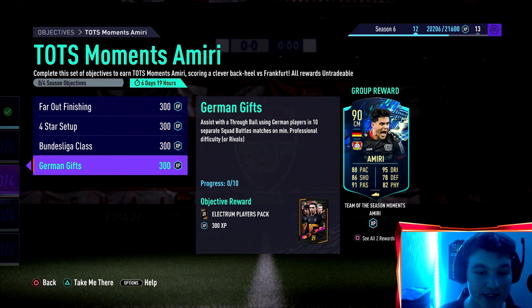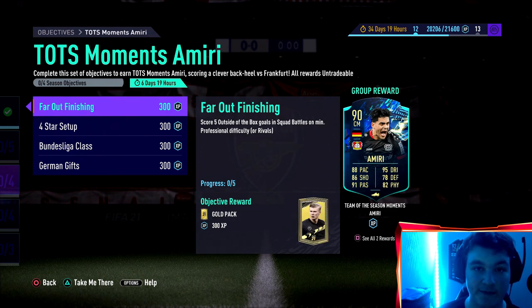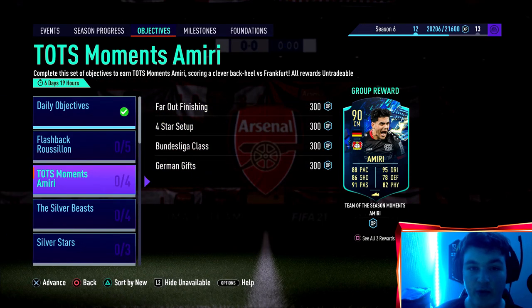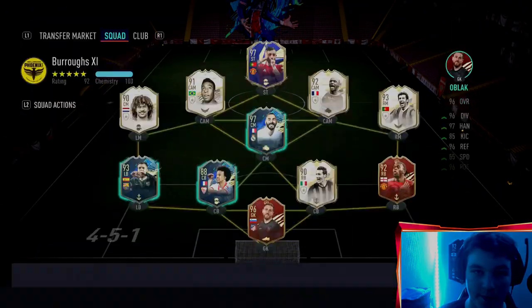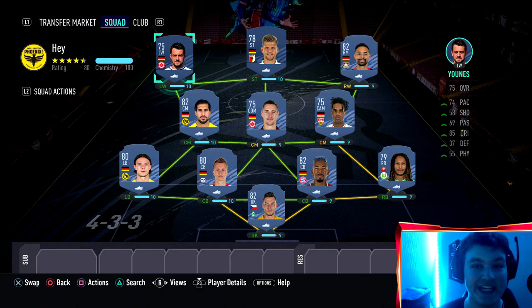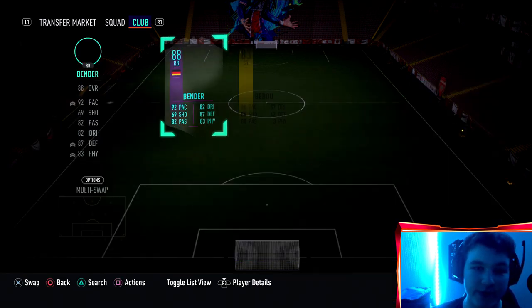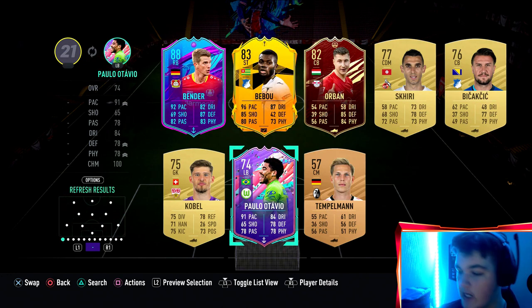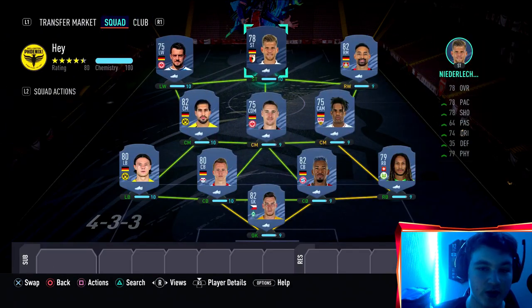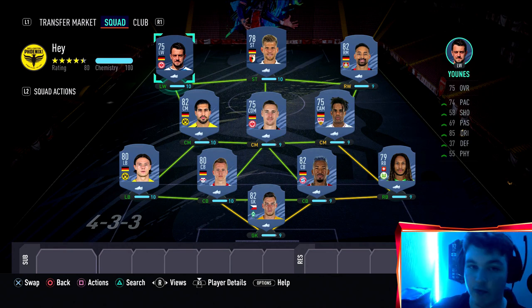Really what you're focusing on is assist with through balls using German players, score using Bundesliga players, and assist using players with at least four star skill moves. So it's really just a full German Bundesliga team. Search your club for Bundesliga players because you'll hopefully have some. But as you know I build squad builders for people that don't — I could be using my Benda, my Bebou, my Polo Otavio, but I'm choosing not to. Just a simple squad builder.